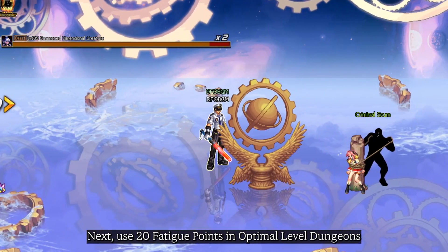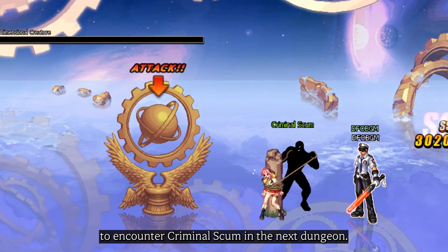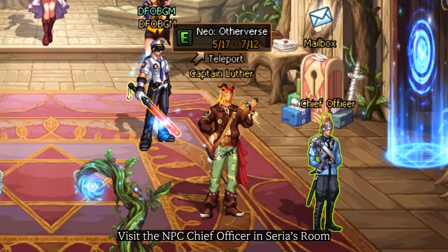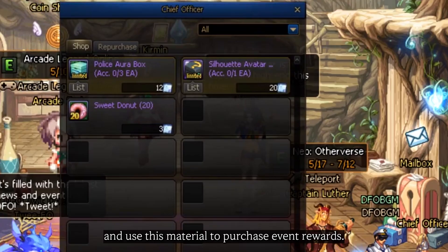Next, use 20 fatigue points in optimal level dungeons to encounter criminal scum in the next dungeon. As you defeat them, you'll receive a material called Proof of Justice. Visit the NPC Chief Officer in the series room and use this material to purchase event rewards.